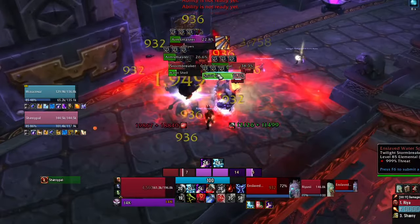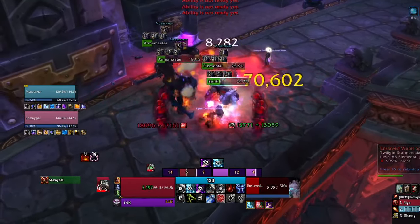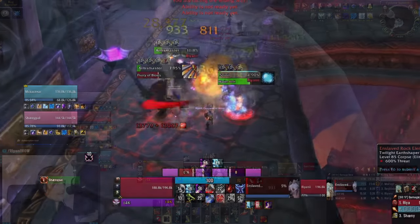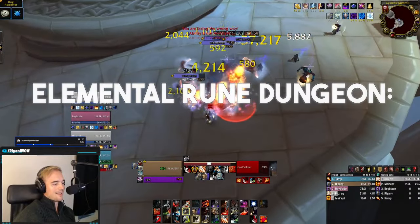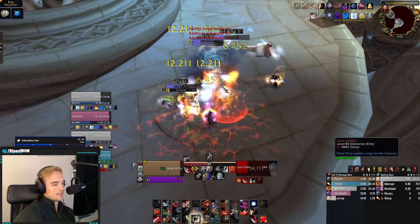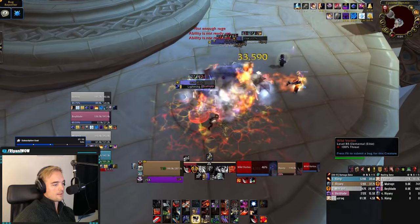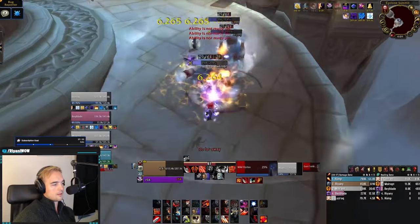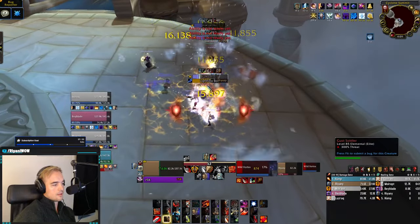The new Heroic Plus system is here and we finally have all the answers for what's going to be in the new alpha dungeon equivalent for Cataclysm. The name is Elemental Rune Dungeons and this season is the Season of Protocol Inferno. Let me go over everything we need to know about how the dungeon system is in its current state, how difficult it is, what rewards you can expect to get and how quickly you can get them.